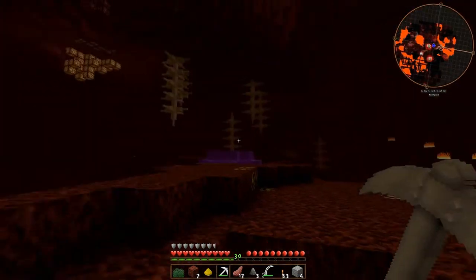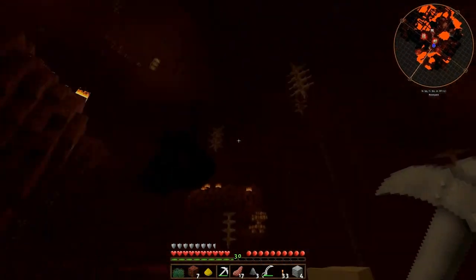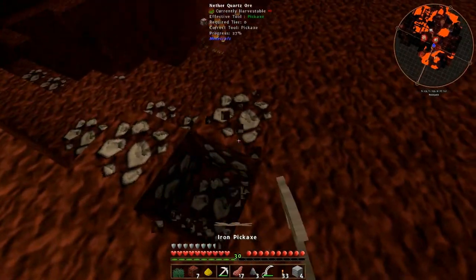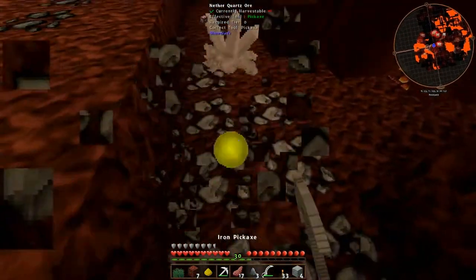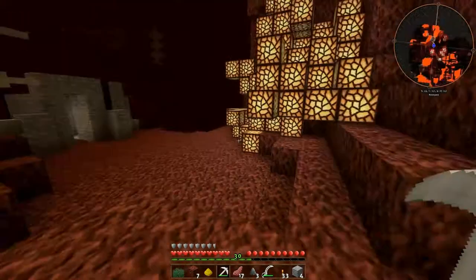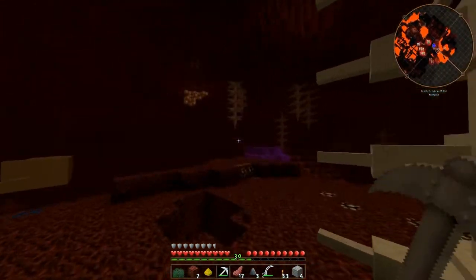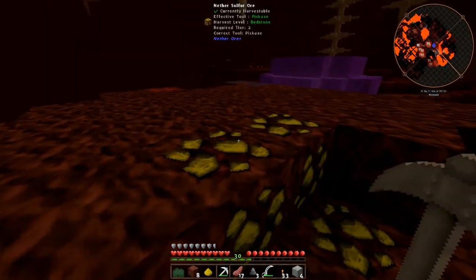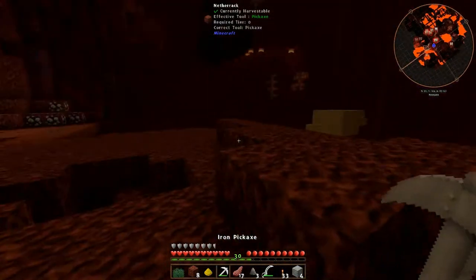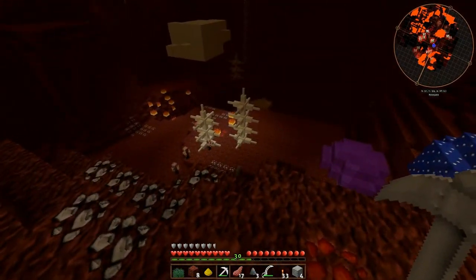Where's that ghast? I don't know. Oh we got some glowstone. Grab a bit more of this nether quartz. Should be enough for now. Nether pig iron - I don't know what that is so I'll just leave it. It's nether sulfur, I don't know if we need this or not. Where's this pigman? They're scaring me.